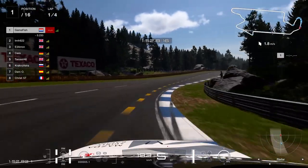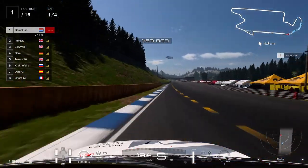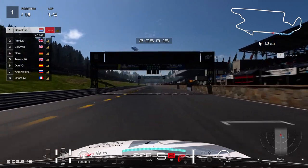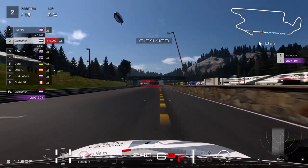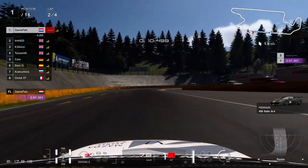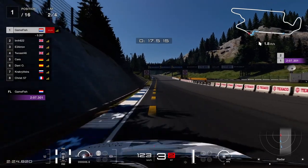Coming into this last cornering section before we get onto the final straight, I am not doing this really well because I did not maximize my exit speed. So the Ferrari is right alongside me at this point, even though it has an inferior top speed compared to my car. But because I outbrake him, I can park the car on the apex here and do that as well at the other part of the chicane. So now we are still in first place after lap 1.